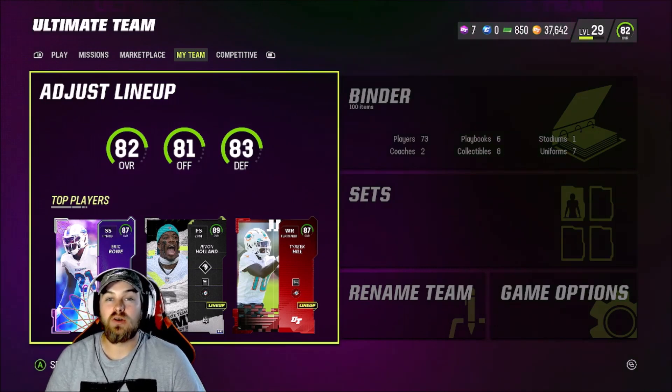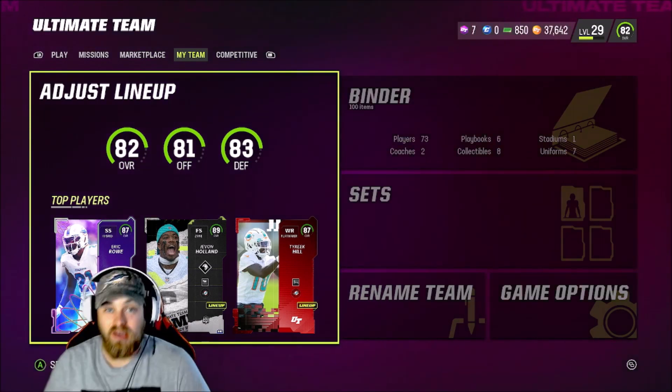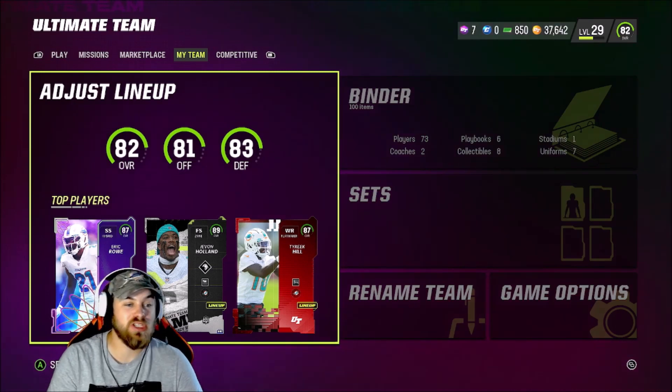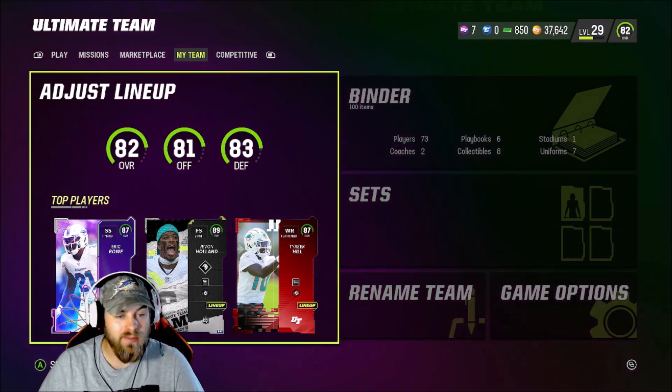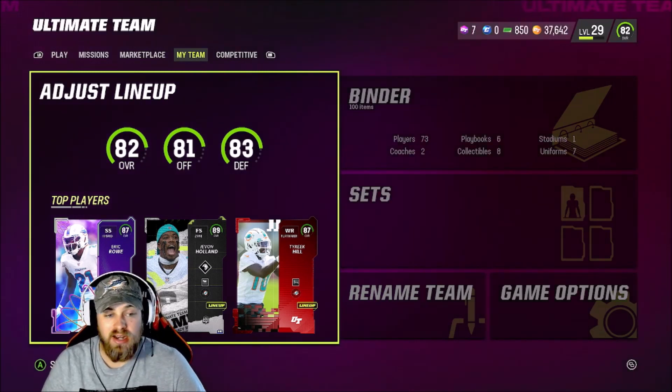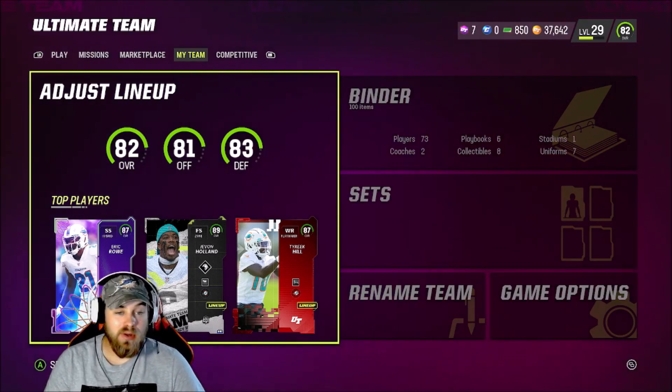What's up guys, Edgy here bringing another video. Today we are back on Madden 23, specifically on the Dolphins theme team. We got the new Javon Holland and I'm very excited to use him. We're gonna go over the lineup, go over the abilities, hop into a game, and go get a dub.